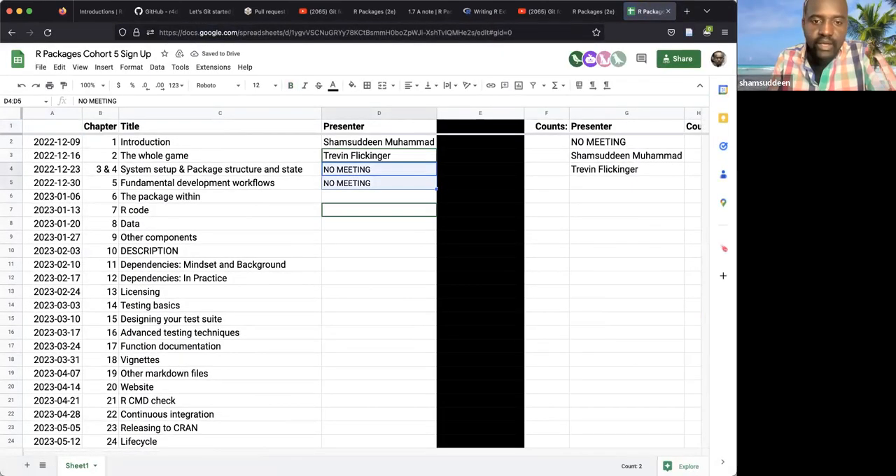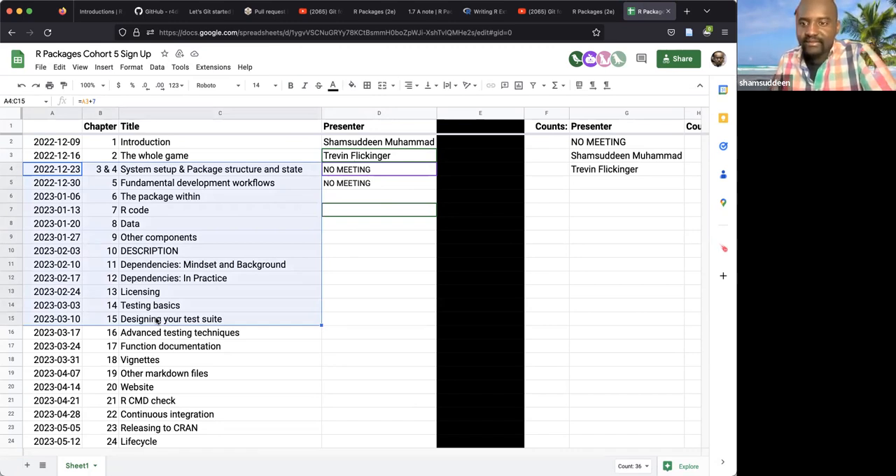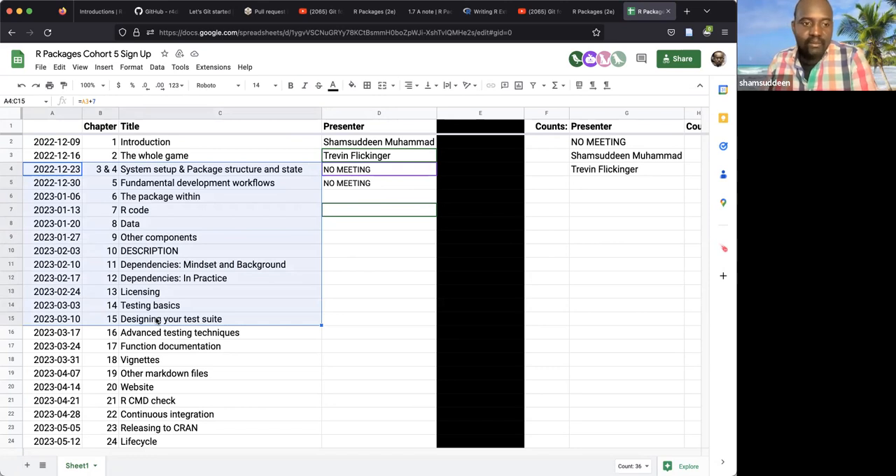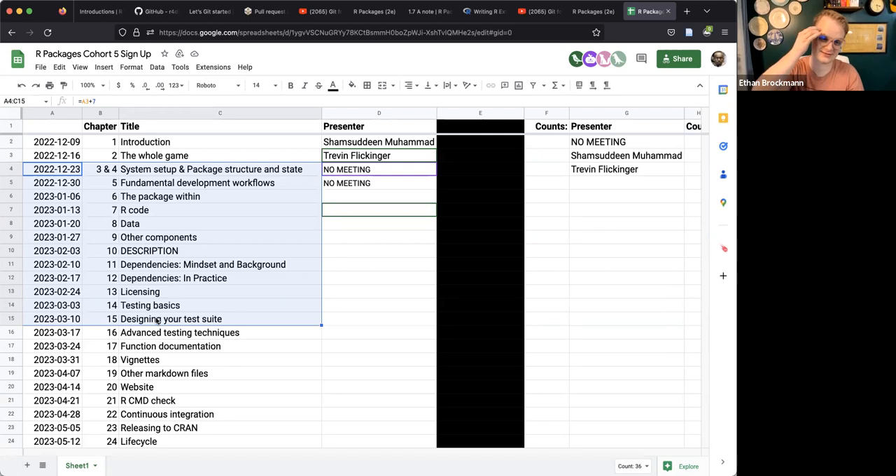So Trevin will present next week, and Ethan can present chapters three and four on the sixth, and I can present chapter five. Thank you, Trevin and Ethan. I'm happy we started the session with the first chapter and hopefully we'll meet after the break too. Thanks everyone for joining — nice to meet you all in this book club. See you next week!